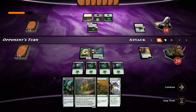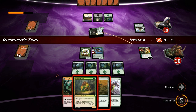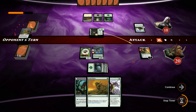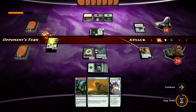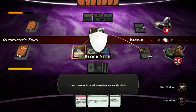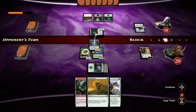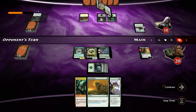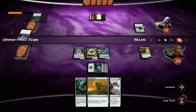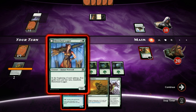The opponent goes to combat and attacks Nissa, so we flash in the Pack Guardian and try to eat the Cultivator. Opponent could go Swamp Languish now, but that's a risk we have to take. And there it is — a two-for-two trade, but we still have Nissa in play so it's not the end of the world.